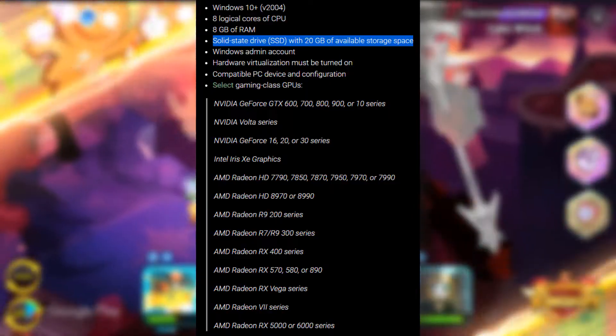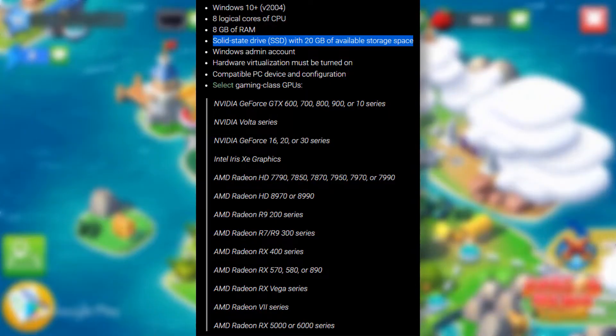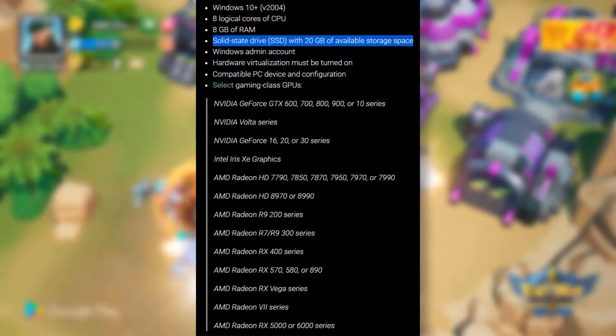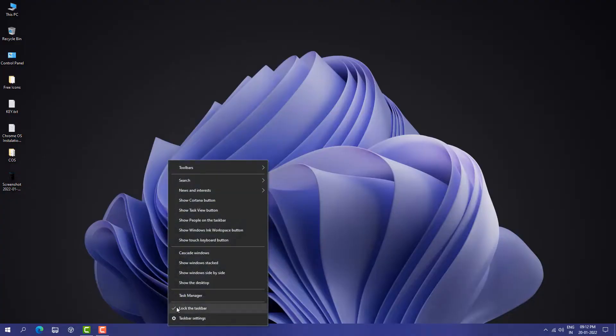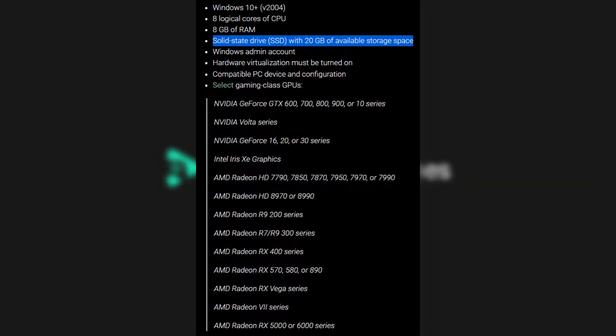Here are the PC requirements: Windows 10 or Windows 11, with Windows 10 version 2004 or later, and 8 logical core processors. You can check your cores in Task Manager under CPU. You also need an SSD with 20 GB of space, a Windows admin account, and hardware virtualization enabled.